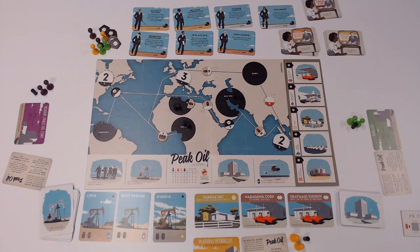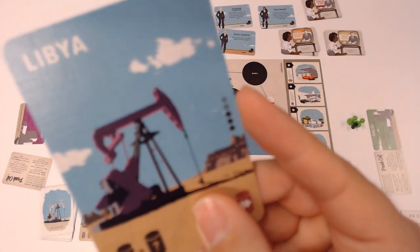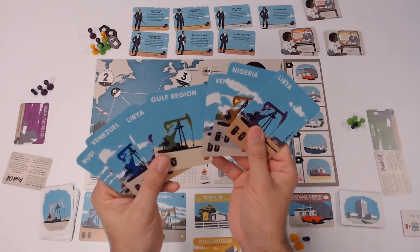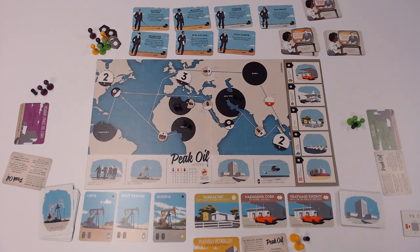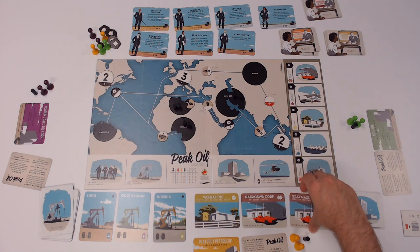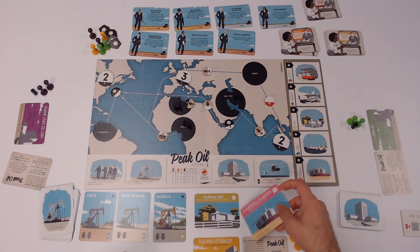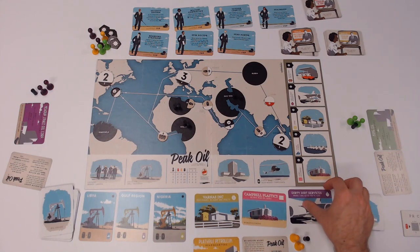One thing to note in a two- and three-player game: there are cards throughout the deck that have three black dots and two crossed-out dots. You're going to take all those cards and remove them to the box. In a four- or five-player game, they would stay. So in this setup, I need to redraw two startup cards as an example, because I failed to pull them out initially. Make sure to remove the cards with that icon in a two- and three-player game.